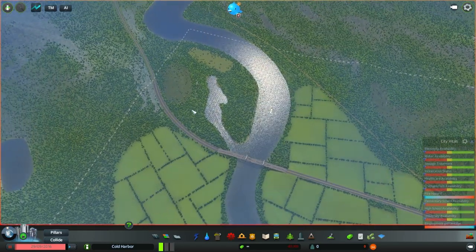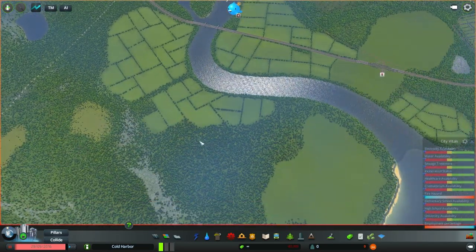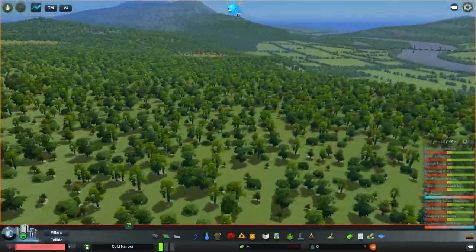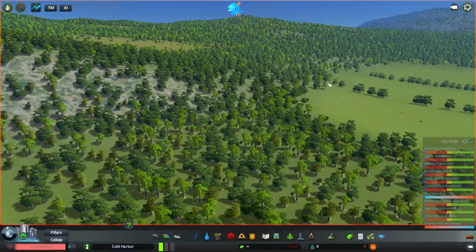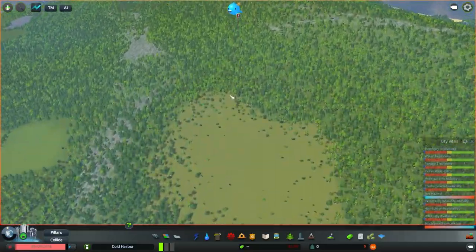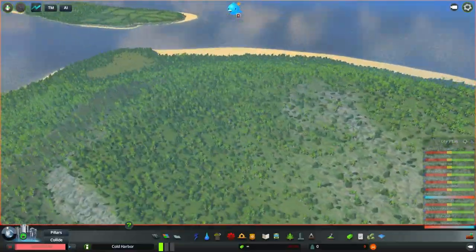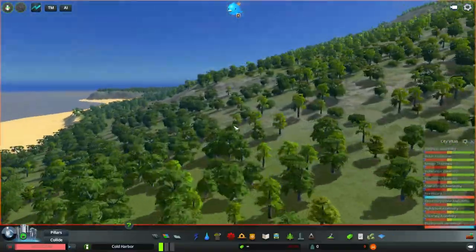We could maybe get the rail down here, then figure out a way to connect it back across — maybe underneath or even overhead. Yeah, let's do that. So we'll have an industrial area over here, and this section will be more residential with a gradual slope up the mountain.